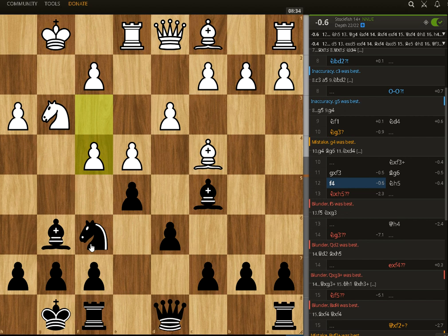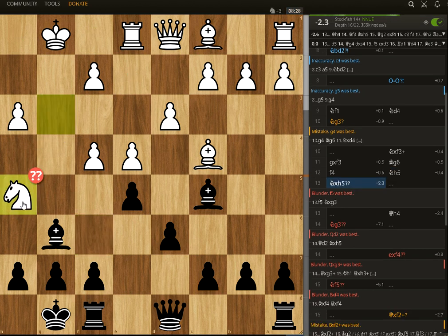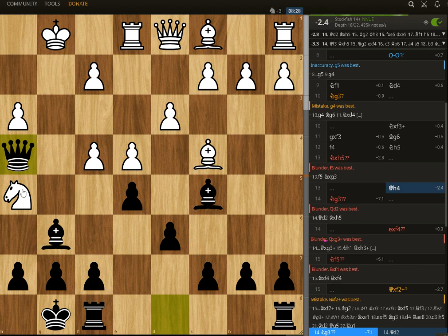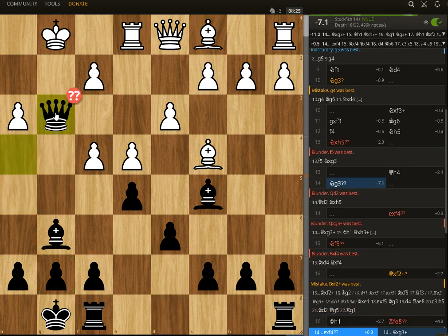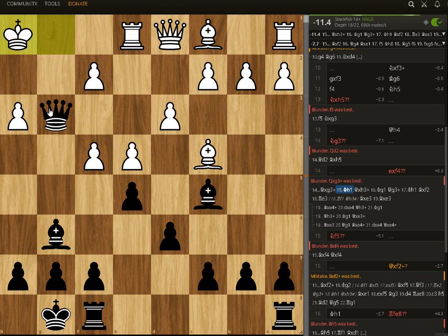So, in this position, Stockfish shows that the best move is likely knight to h5. It looks like it is hanging, but this is a mistake because now the queen is coming, and if the knight goes back, it just loses the piece.